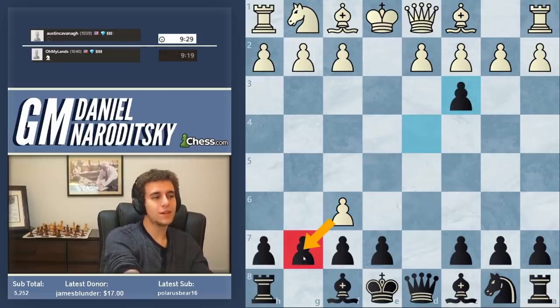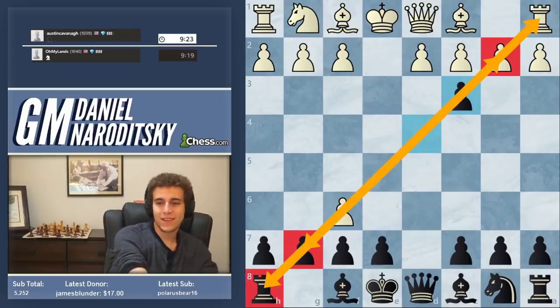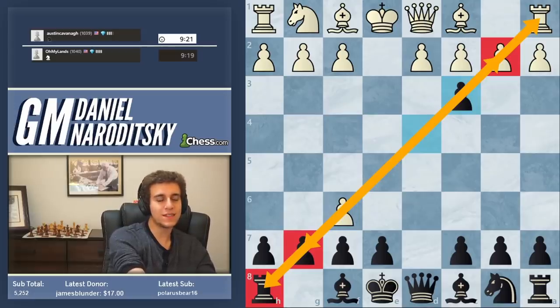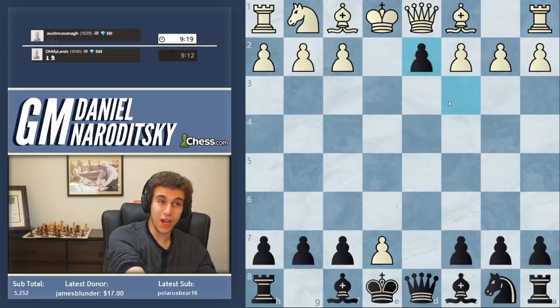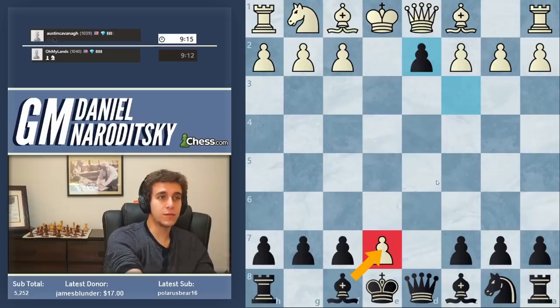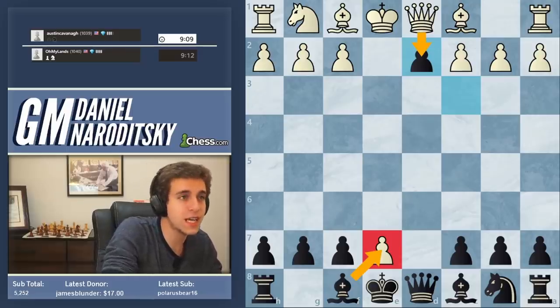Taking on g7 and taking on b2 doesn't make sense because white's gonna make a queen and then capture the queen on a1. But there are some four queen lines that happen in other openings. f takes e7 — he's playing this very well. c takes d2 check, then we capture on e7 and it's equal. It's a completely equal, symmetrical pawn structure. He takes with the queen, then we should go into the endgame.